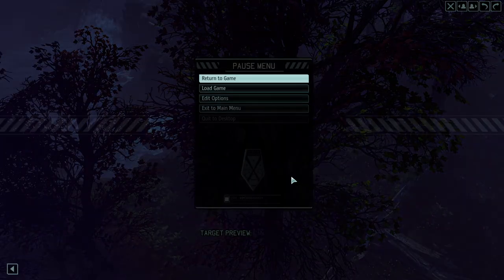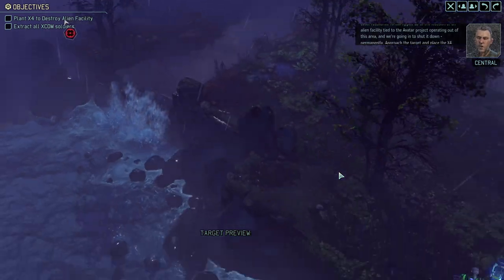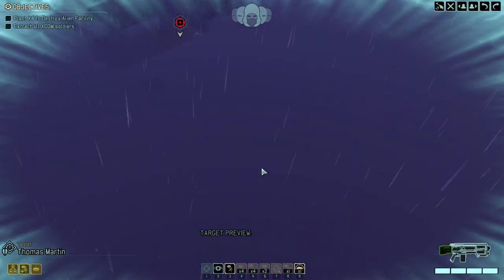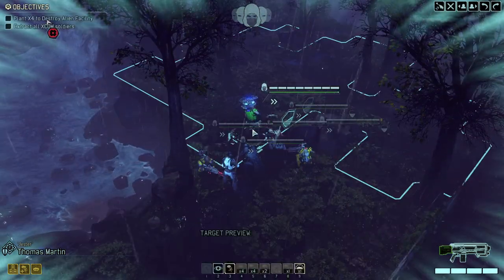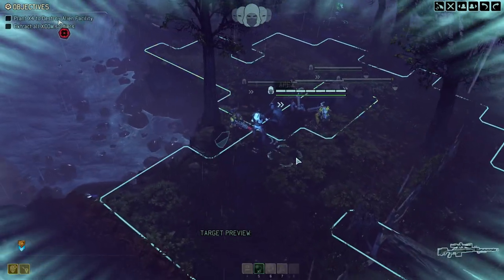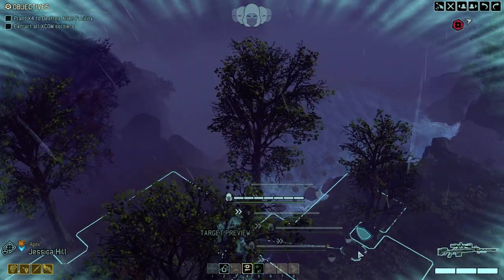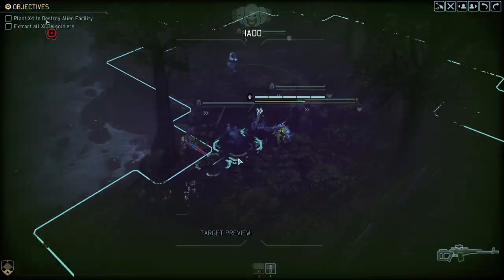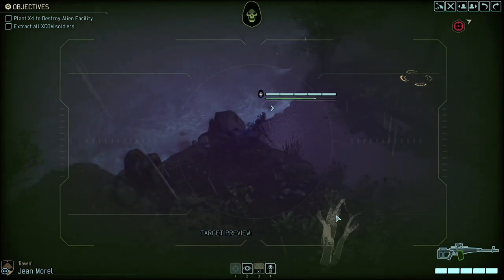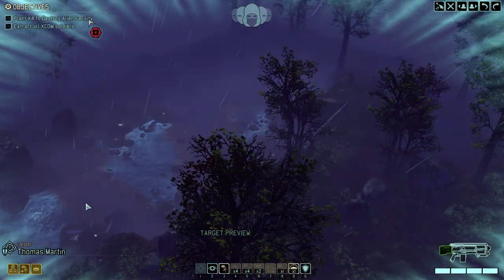Okay, look at that — we landed. We could do it the easy way, using our Reaper to just sneak in and bypass everything, but where would be the fun in that? So we're going to do it the old-fashioned way, fighting through all of the enemies. We got a sniper. Shadow is the one scouting for us.